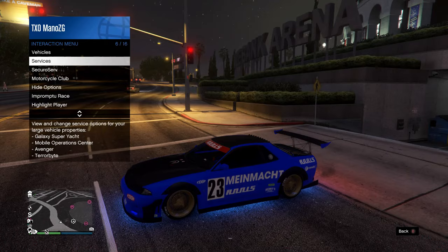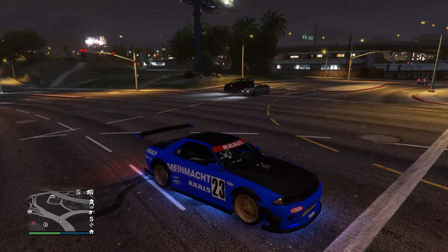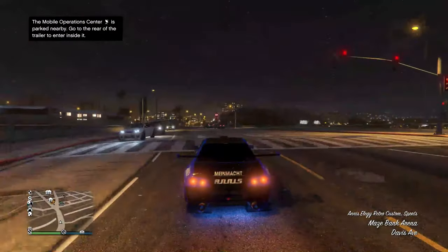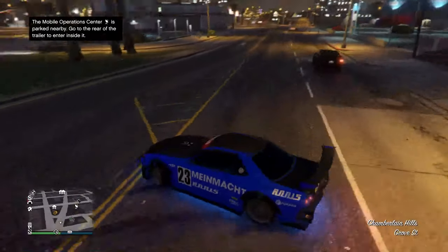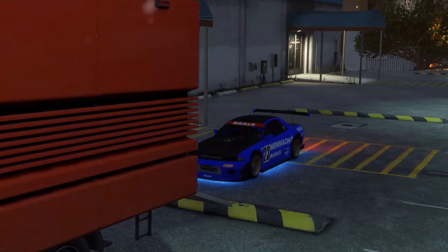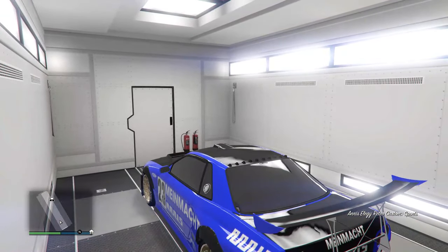Go to services and request the MOC. Wait for the MOC to spawn in — it usually spawns pretty far, but go over there. When you get there, put the car inside the MOC. Then you can repeat all the steps all over again. I have no car in there right now — put it in. You can leave it in there or drive it back. I'm going to drive it back to show you it duplicated. The glitch is basically over, and then you repeat the steps to dupe again.